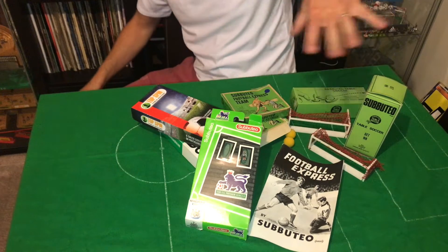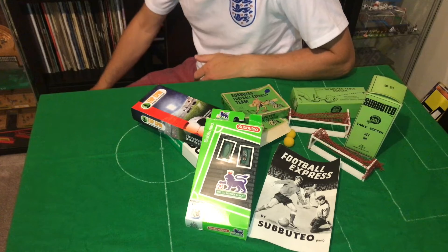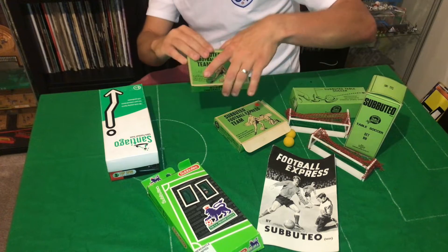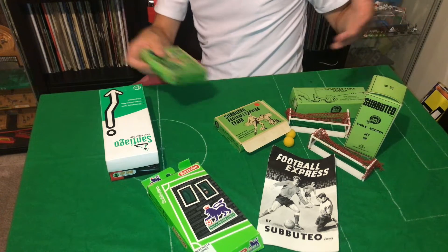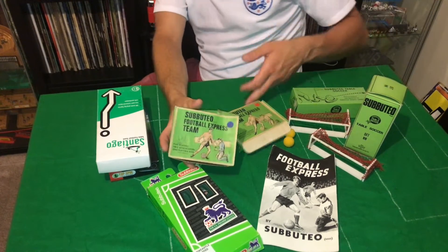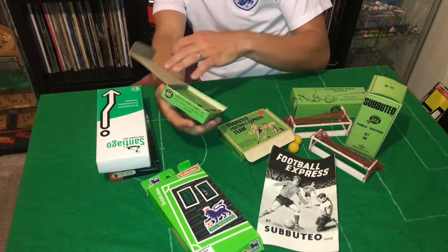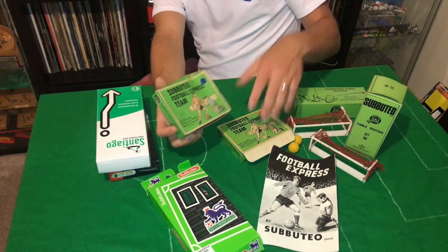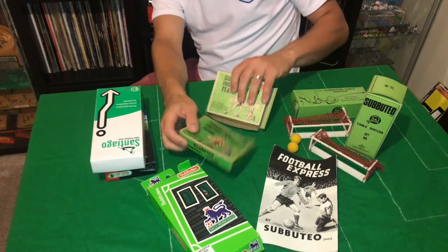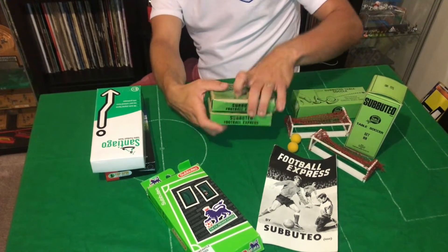First thing you've probably seen is Football Express - there's a few Football Express bits here. We've got some Football Express leaflets, some goals, and some Football Express team boxes. I'm guessing when Adam got these, at some point he got them from someone who had a Football Express set. On the Football Express teams you've got red and blue - the classic stereotypical Subbuteo colours. What I love about these is, although they're empty, look at the difference. It's just nice to have a set of these boxes - I've even got a rod in there. I've never actually seen the Football Express boxes before, so that's awesome.